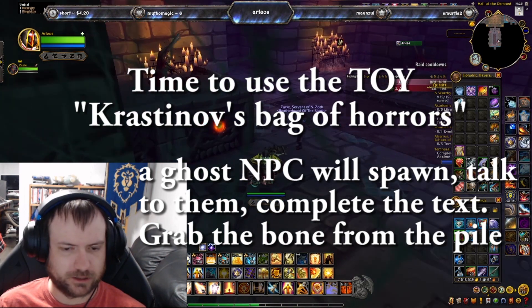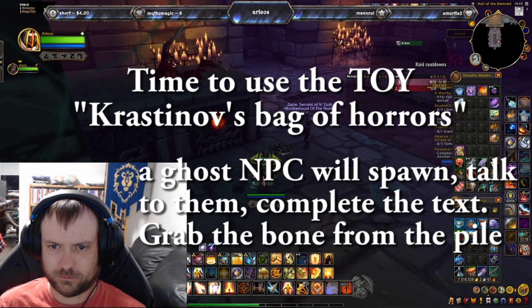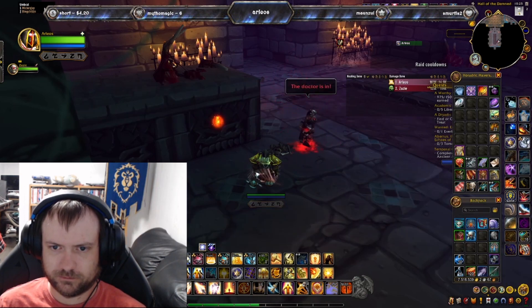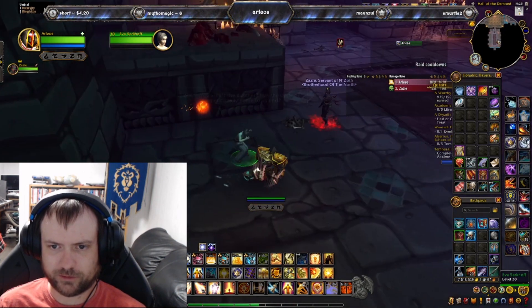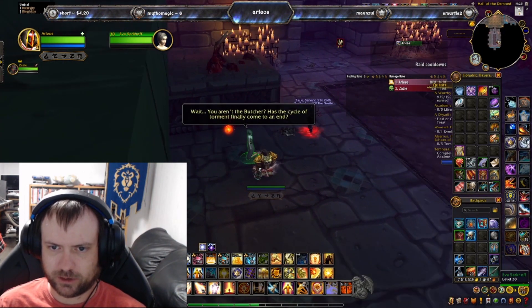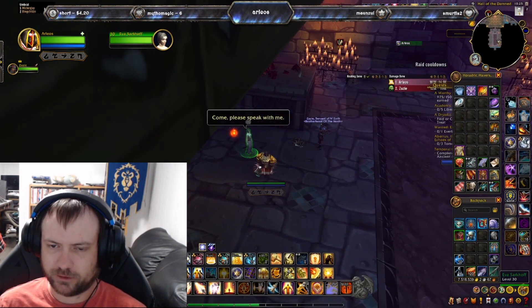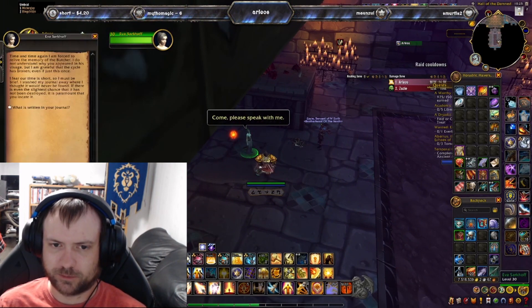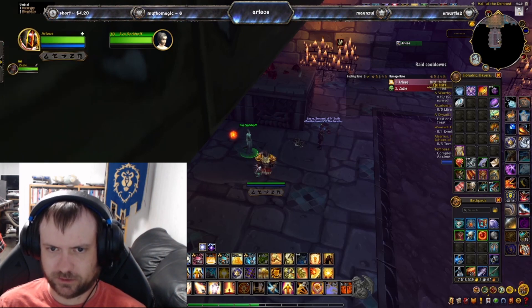So he finds it in his list, uses it, and the little ghost has spawned. You can talk to them, go through their flavor text, and you're also going to notice a bone that's lootable now in that pile. If you are not able to loot the bone, it likely means you've already completed that part and you don't need to go talk to all the ghosts and get their candles.